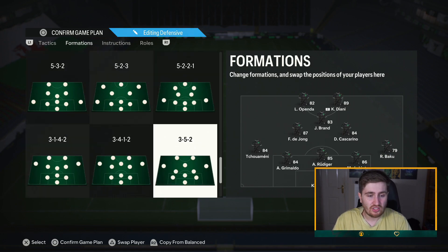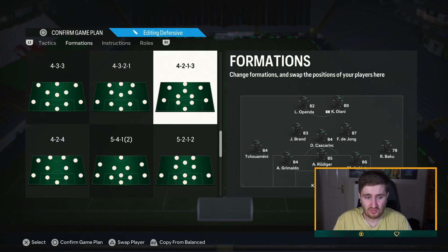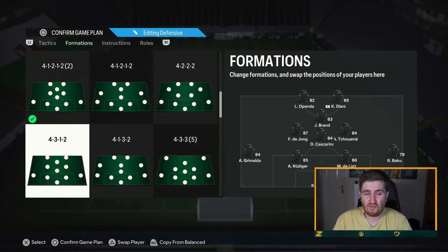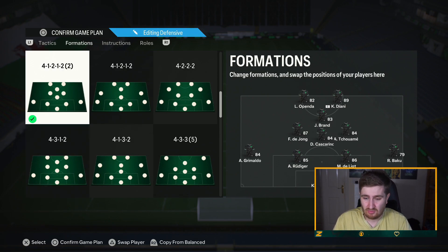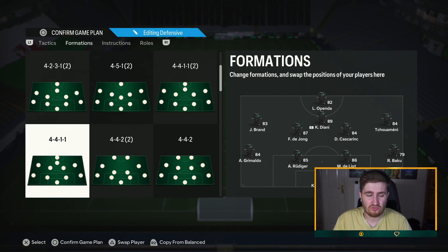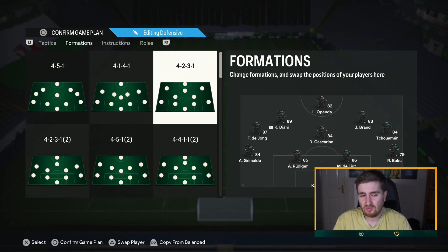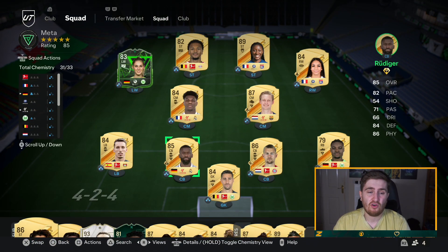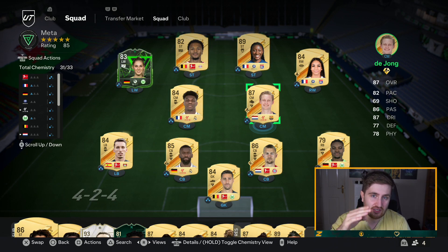Some other formations that I think have potential: five-backs can be hard to play against, 4-3-3 is decent, and the 4-3-1-2 is going to be another version of the 4-1-2-1-2 - pretty similar. Hybrids like the 4-2-3-1, 4-4-2, and 4-4-1-1 are always going to be alright. Honestly I think, like the last few years, there's a good few formations you can use. Hope this video has helped you out - I do appreciate you guys watching my content. As always, keep it spicy, let me know what you want me to do more videos on. Appreciate you guys, peace.